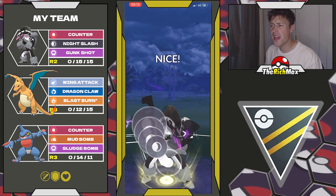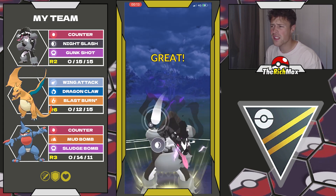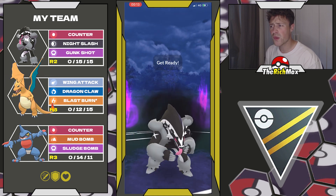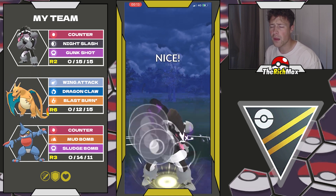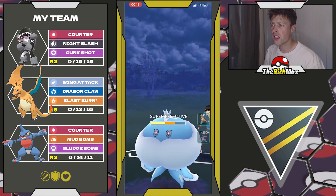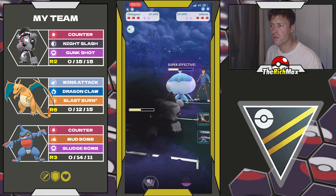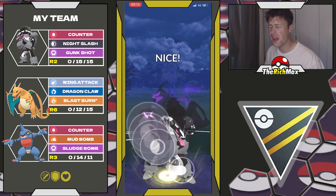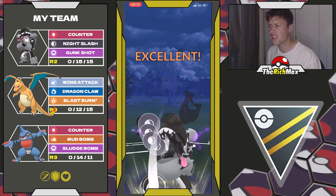We are facing a Drapion on the lead and they make a catch on a Jellycent switch, which is fine. We're going to stay in because we got the answer for Drapion in the back with the Toxicroak. And Toxicroak obviously doesn't want to see that Jellycent, so this is actually working out very well for us.